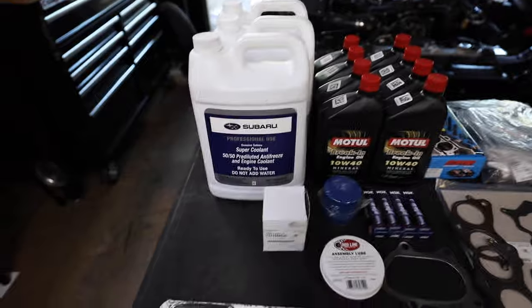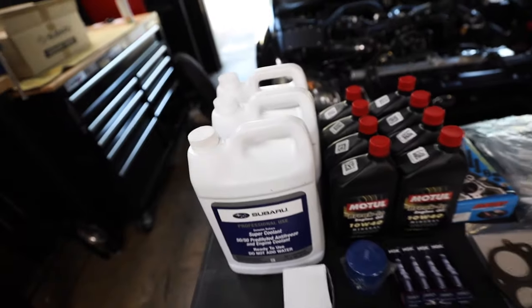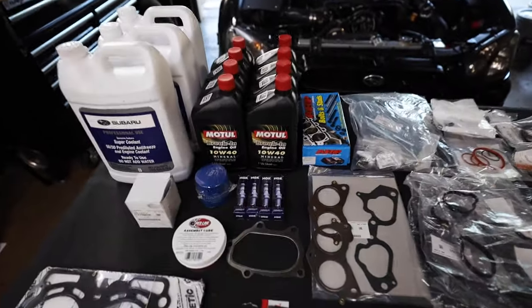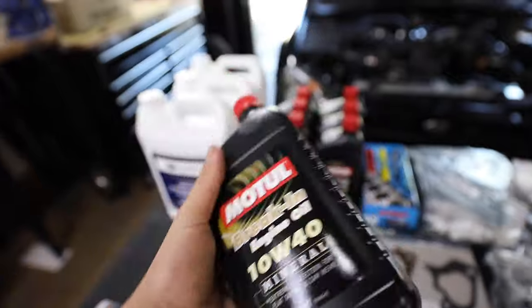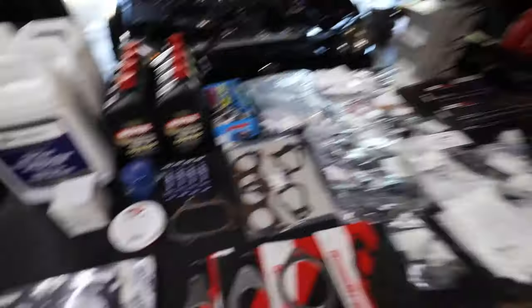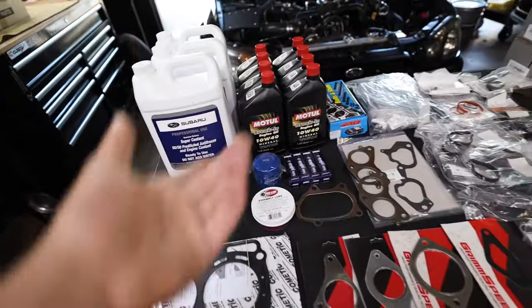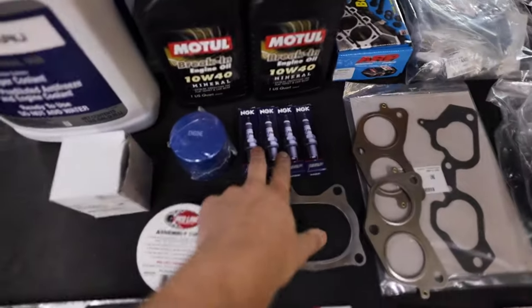When it comes to Subarus, I always use OEM Subaru blue coolant — I don't suggest using any aftermarket coolant; just go OEM. It's reasonably affordable and it works. Next up, engine oil — you'll obviously need to fill up the car again after the rebuild. I'm using break-in oil since we're building a complete engine from case halves up. You're also going to need a new oil filter; I'm just using a Subaru blue since we're doing a break-in — first 50 miles, drain it, then put a good filter on.